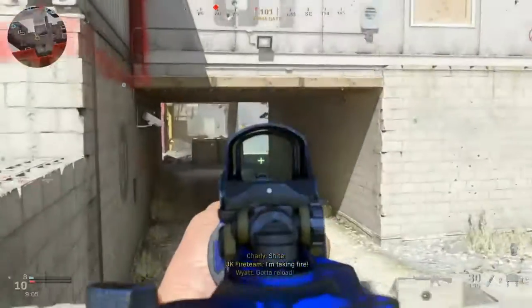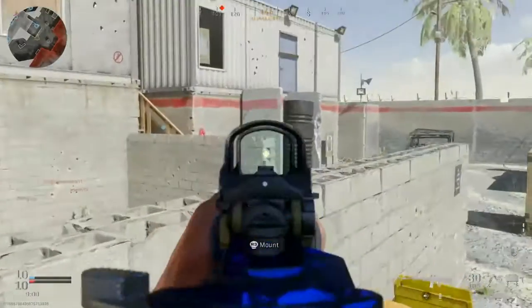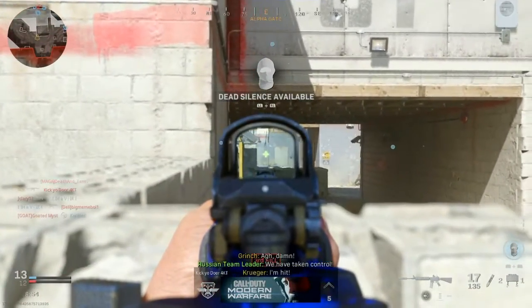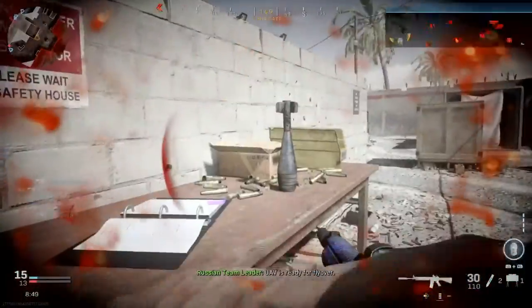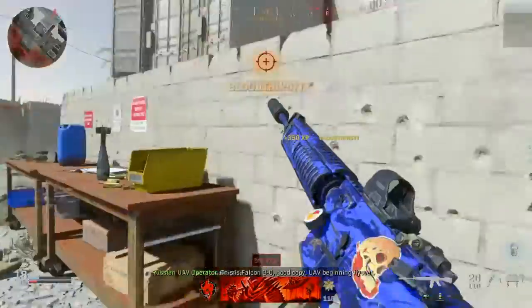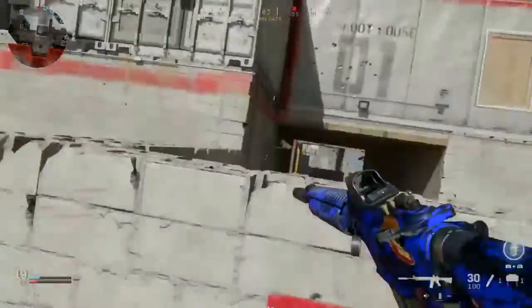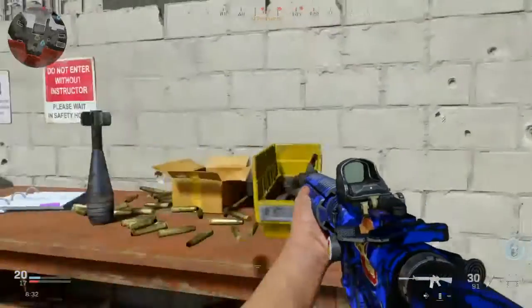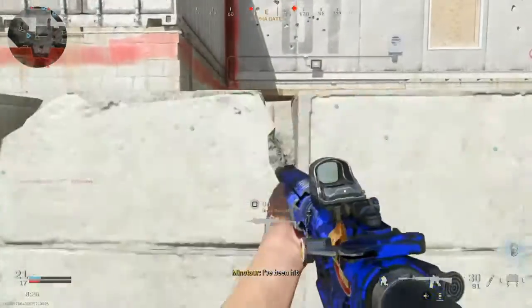I was having trouble with long shots, so I figured out what I could put on to maximize range and see if I could make it a laser at distance. I did, and it worked — it makes this a laser from pretty much any distance now. I haven't used the M4 a lot so I don't have everything unlocked, but the things I have put on it make it a laser beam at any range. It's really good at short range and long range alike.